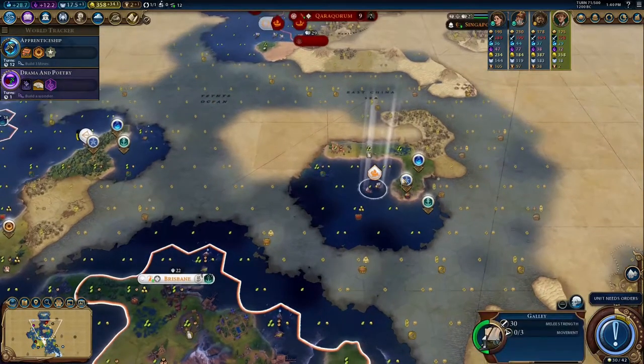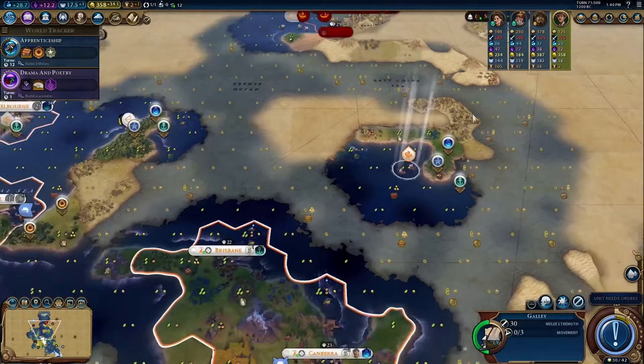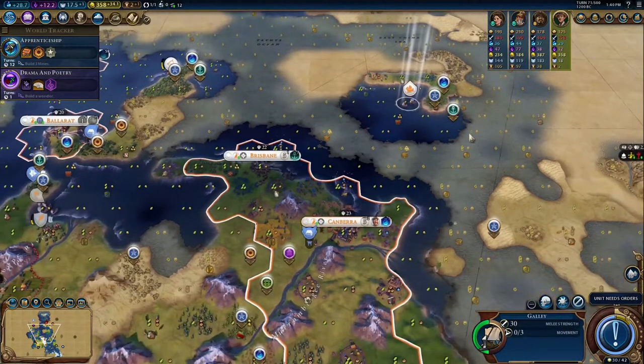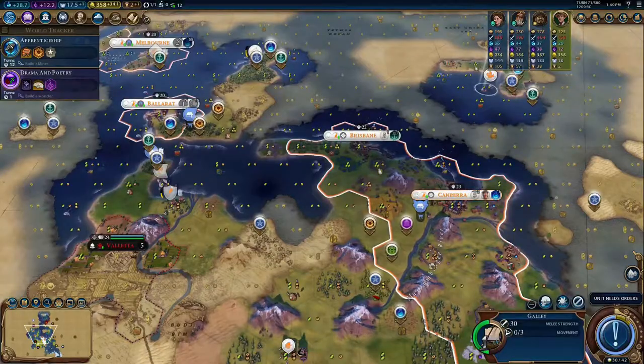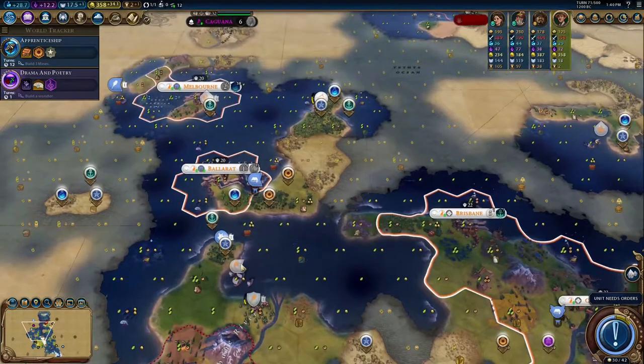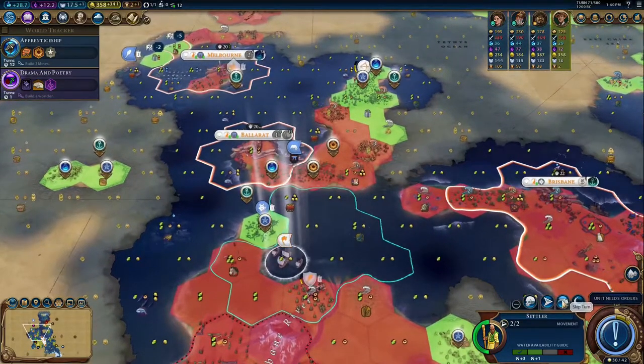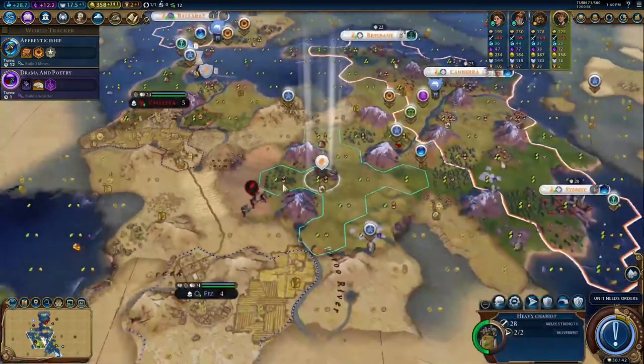This island can actually support more cities than I thought. I could put a city here, and then one here, and maybe one here — actually I can't put more than two, but that's okay. How are we doing on time? I think that might be enough for this video — actually, no. It just seems like the time has passed because a lot of things have happened. His scout is blocking me. I'm just gonna spend a turn in the water, wait for his scout to move, and then we'll be good.